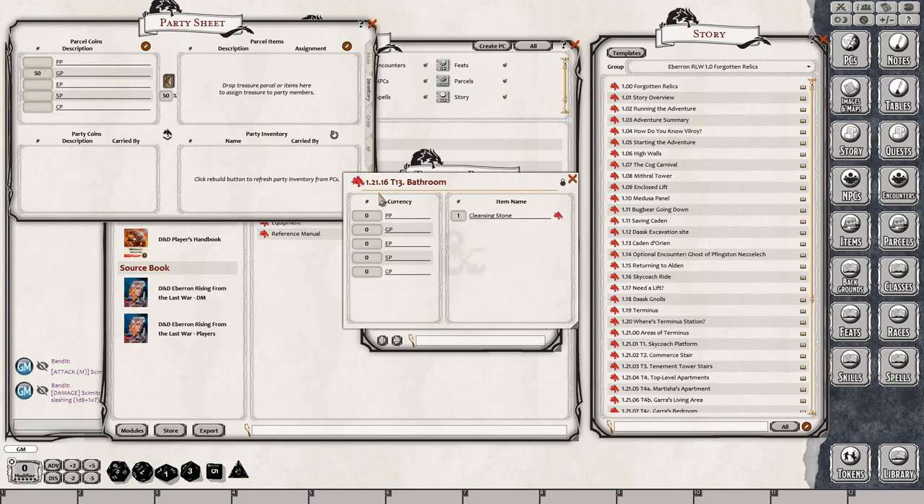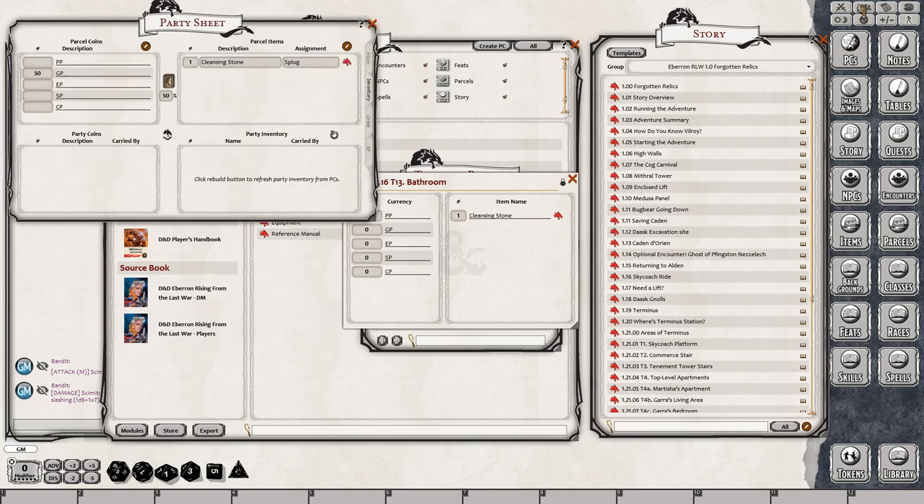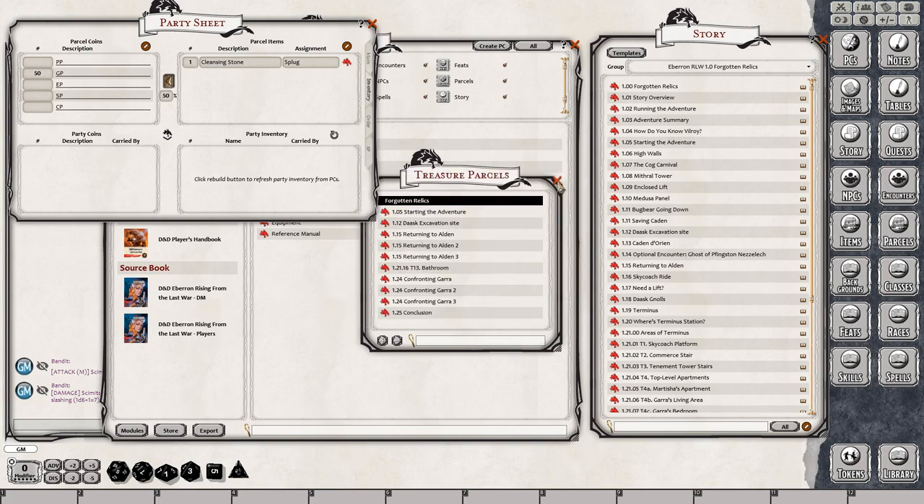Your players don't have to write anything — you can just go ahead and distribute items and everything. We'll add the bathroom parcel in there as well, and as we do that it adds the cleansing stone. Then you would just type in the name — it is case sensitive. So if Splug was in your party, you would type in S-P-L-U-G and it will auto-fill it in for you. Hit the distribute button in the middle of the party sheet interface. Players can also drag and drop items from the parcel box onto their equipment or inventory tab on their character sheet. It's a really nice function — a good chunk of the bread and butter of what Fantasy Grounds can do. I love the party sheet for distributing experience points and treasure loot.